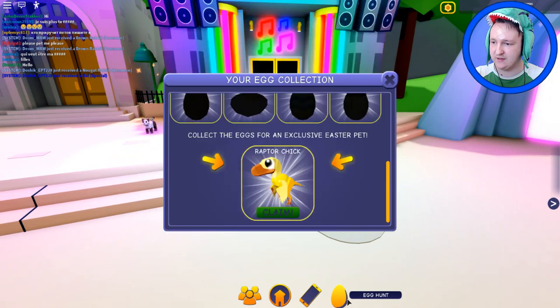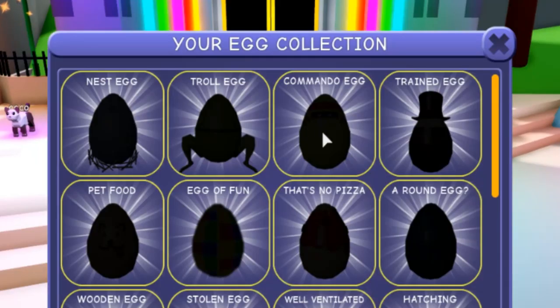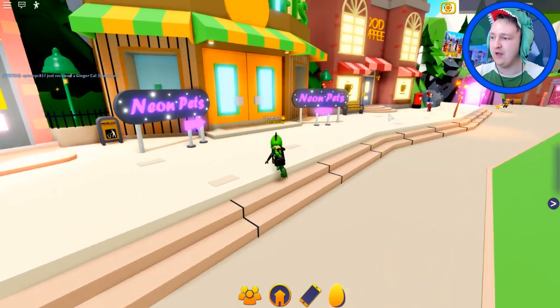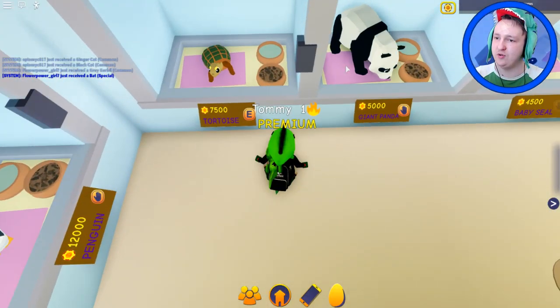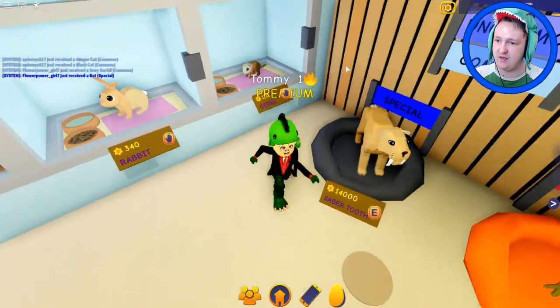I guess we'll just have to go in every building and see if we can find an egg. Let's see which one are we looking for — nest egg, troll, commando egg, trained egg, pet food egg. That one's definitely going to be in the pet shop where we just were.